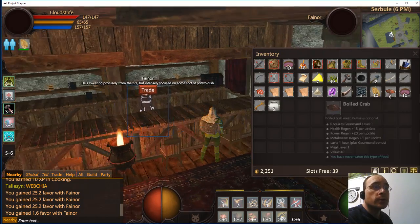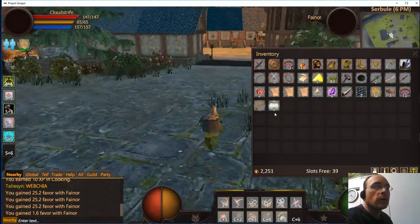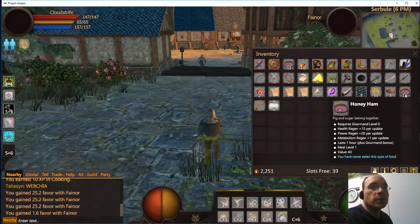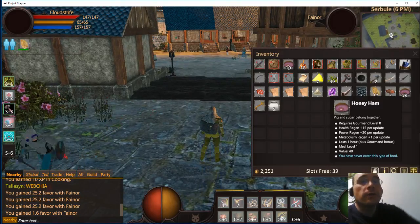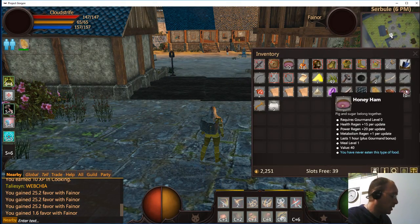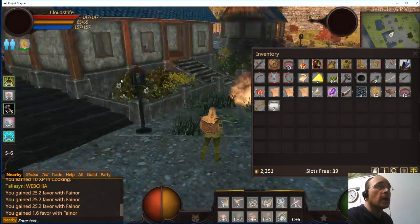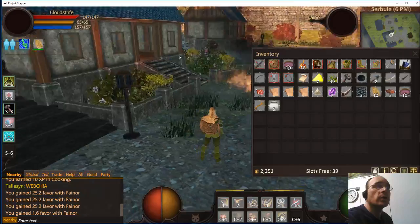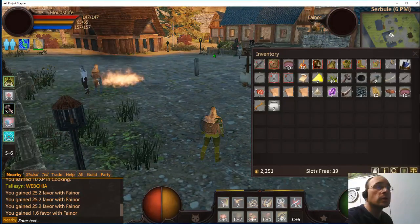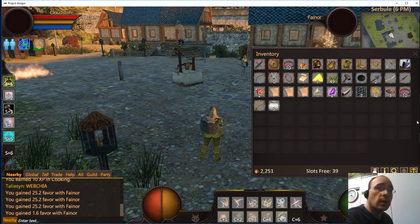I have 10 honey ham left over, which is perfect. I'll tell you — it has a value of 40 per unit, so a stack of 10 sells for 400 councils. I can't sell it to this NPC, but there is someone in Cerebral Hills I can sell it to. That's it for this video — thank you for watching!